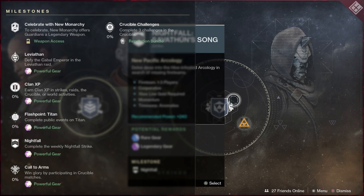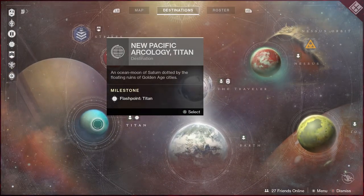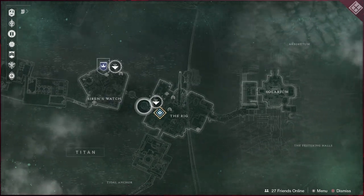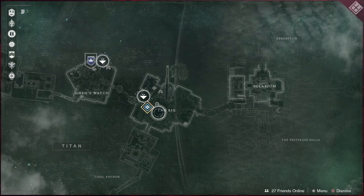We've also got a raid challenge — we'll check that out in a second. Flash points are going to be on Titan this week, and that'll also be where Xur is this weekend. Basically one or two public events down here for your flash points.